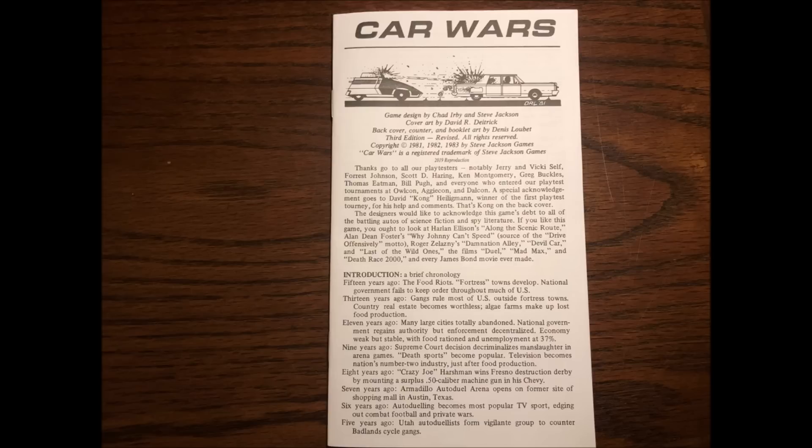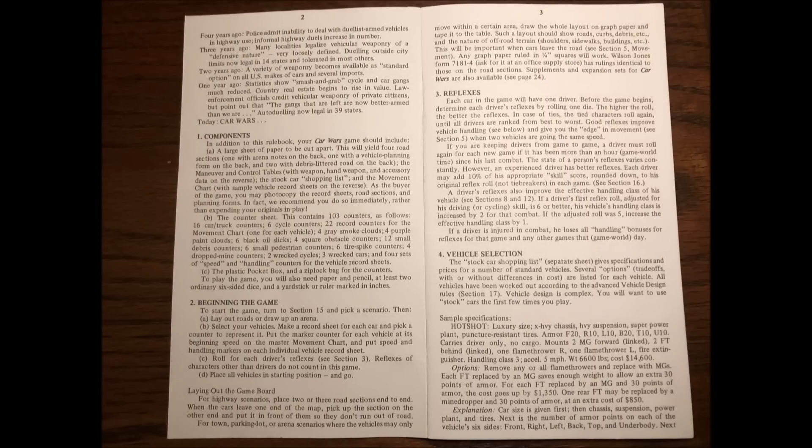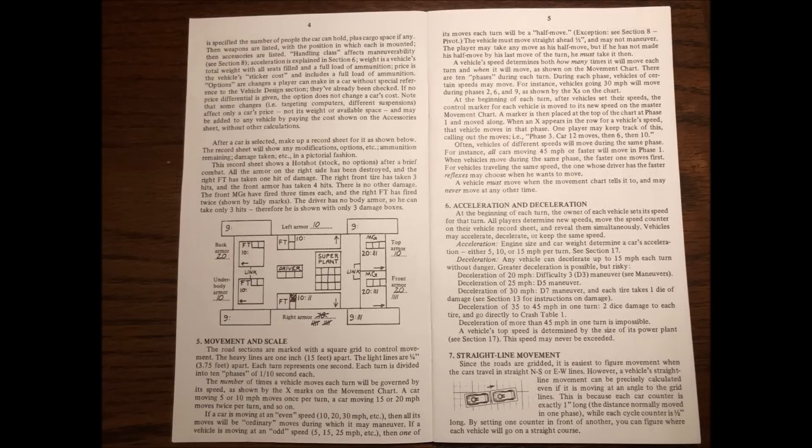When initially learning the game, it is best to start off with low-cost stock vehicles. Once you know how the game is played, you're going to want to dive into the vehicle build rules. Gameplay starts off with a 1d6 reflex roll for each driver. This can give you an edge during combat and improve your handling of the car. Next, rules give you a look at what a typical vehicle record sheet looks like using the stock Hotshot car, which costs $14,600.